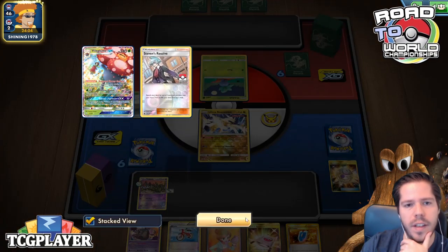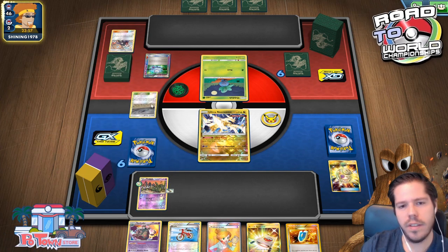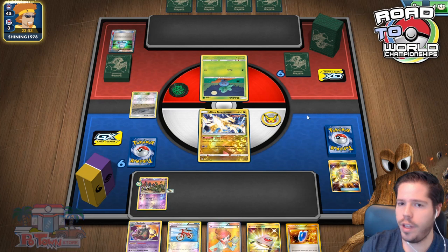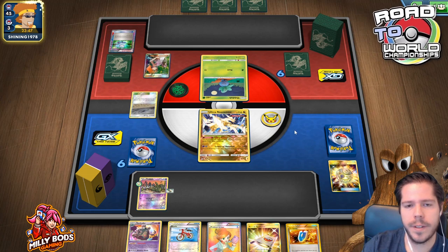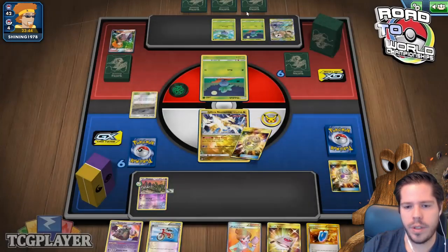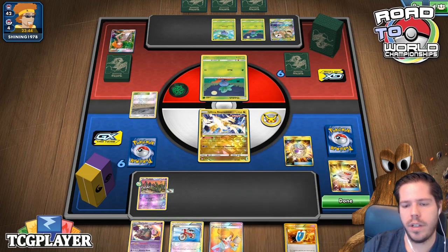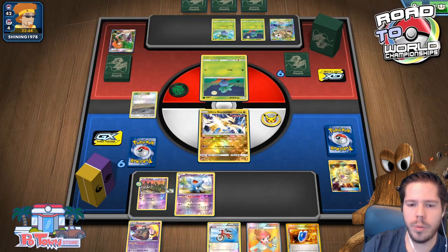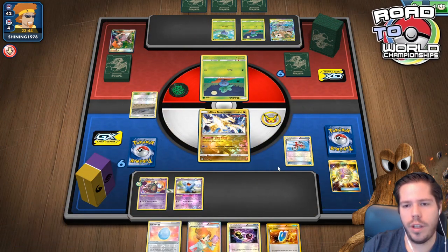Discarding Stevens and the Vileplume GX — this is so much worse than Power Plant or Silent Lab on turn 1 for this deck, but it's a good counter to this deck in particular, so maybe that's what my opponent was going for. We do see a bridge on turn 1. Interesting — discarding Stevens indicates strength from his hand. I'm going to go ahead and grab a Weezing, because Weezing, once it's active, will be able to shut off abilities as well.